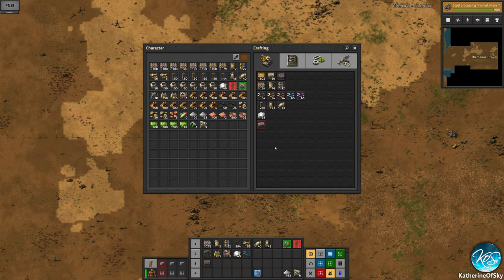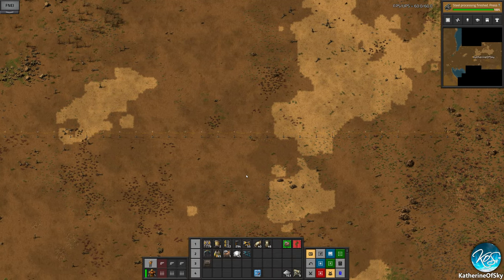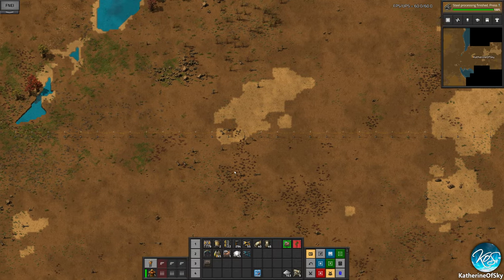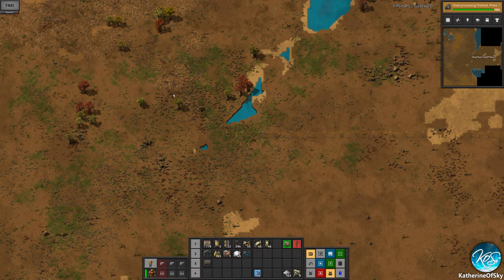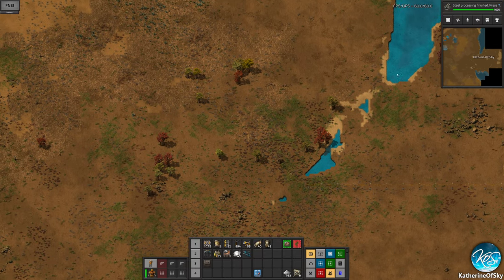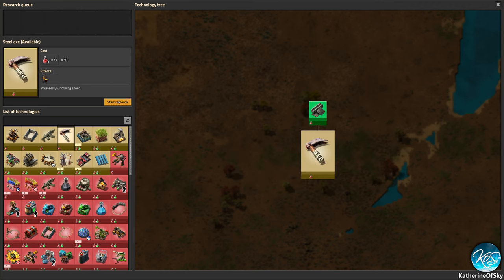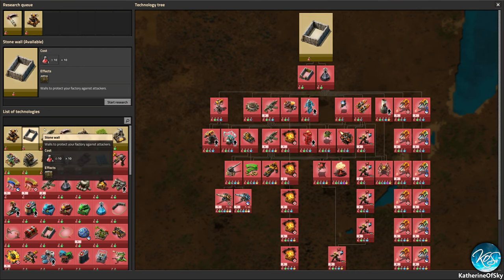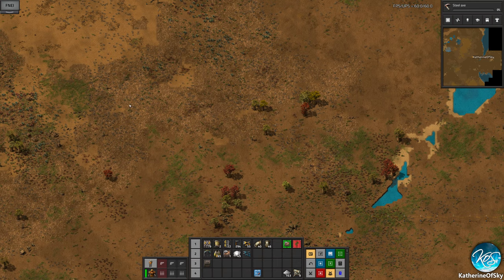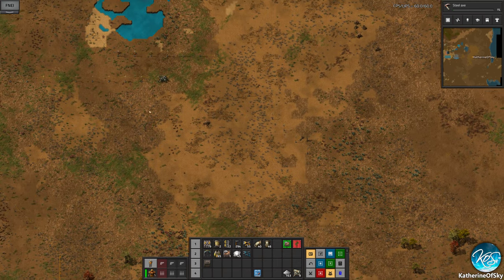Okay, we got stuff and things, which is great. That radar out there is just for continuity of the base. So what do we need here? We've got our steel processing — let's get the steel axe, which we probably won't need. I'm just going to research these random bits and pieces for now, just to get them off the research menu so later we don't have to wade through them.